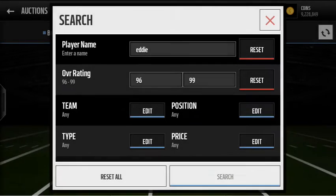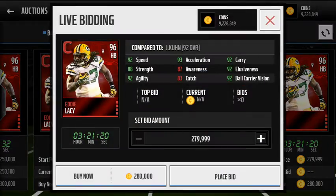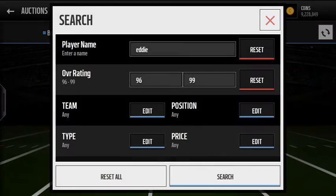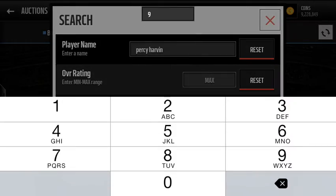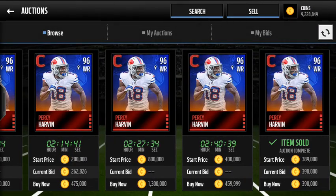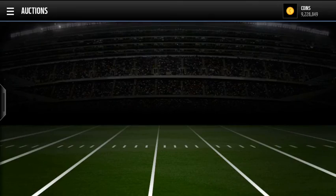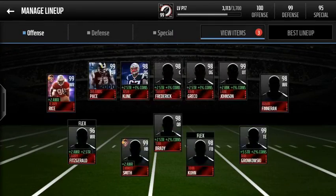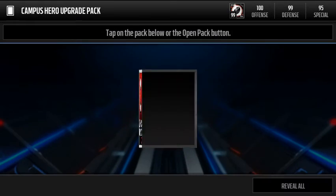One of the two players I really want is this 96 Eddie Lacy boss card. His stats are not my favorite, but he obviously has that sick trucking. Then this card that I really want, that has some of the best stats ever, is 96 overall Percy Harvin — oh my god — absolute monster stats: 96 overall, the card looks sick, 95 speed, 98 accel, 99 agility. This card is everything I'm looking for in a player, so I might actually be picking him up. Here's the upgrade pack, let's get right into the video.